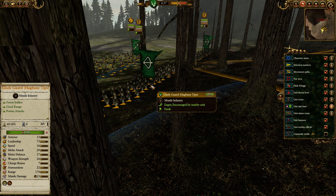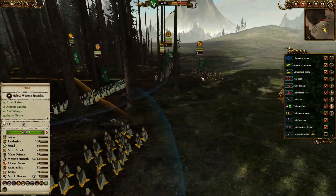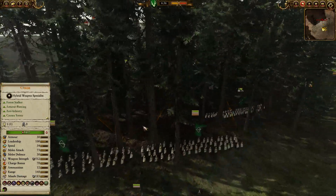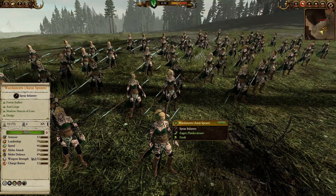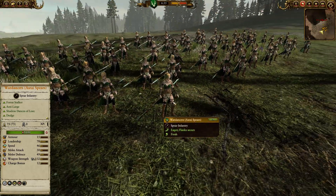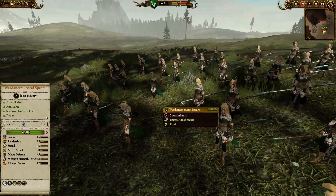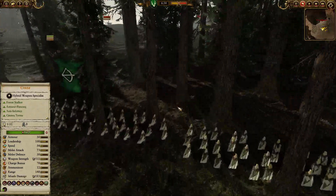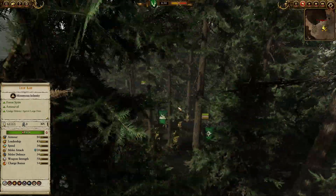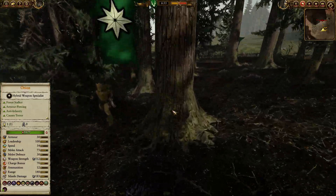We have Glade Guard with Hagbane tips, two of those, two with Starfire Shafts, and then two Azurei Spears at the very back — probably one of the best-looking units with their tattoos and little capes and big spears. Very cool, very chic unit — probably the best anti-large option available.